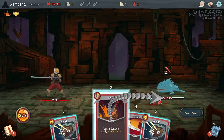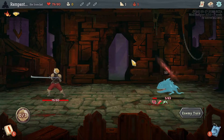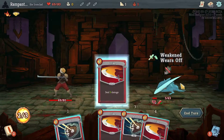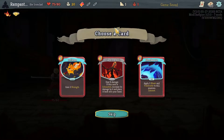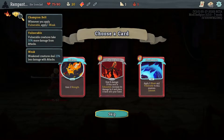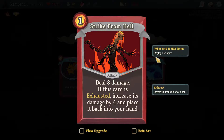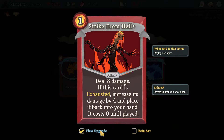I did actually read some feedback — apparently the mod is good. This card is probably from Replay the Spire. Replay the Spire does add new cards to the old characters, so it's actually a good idea to replay all of them once in a while. So: deal 8 damage, if this card is exhausted increase damage by 4 and place it back in your hand — costs 0 until played. That's actually really nice.